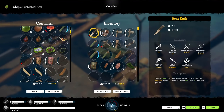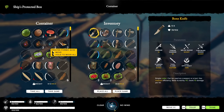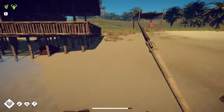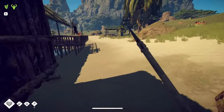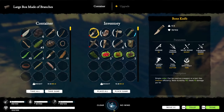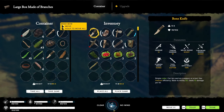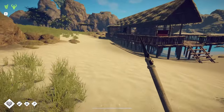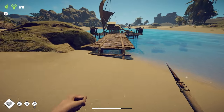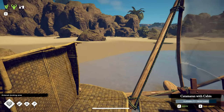Grab a couple of these things. Y'all told me just to keep them on it. Alright, a big branch. Pretty sure I've got a couple of those. Gonna take that with us and a long handle - there we go. That way we can just go ahead and make another pickaxe. Alright, let's go to the Buffalo region.